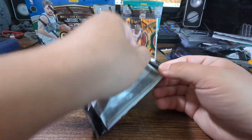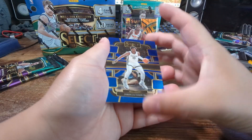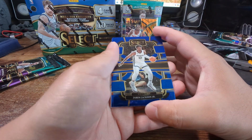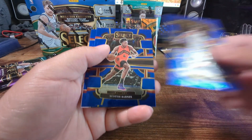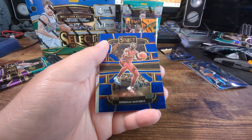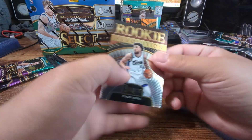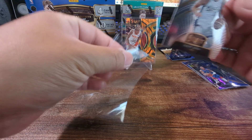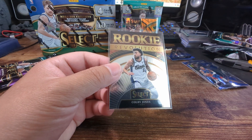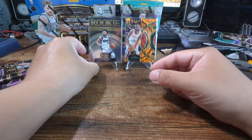All right, three more packs. Looks like we got a rookie revolution - Jaren Jackson, Scotty Burns, Domantas Mitchell, rookie Kobe Jones for the Rookie Revolution. This is how they look. Pulled the 1B for the two box megas for the 1B Rookie Revolution - very nice.